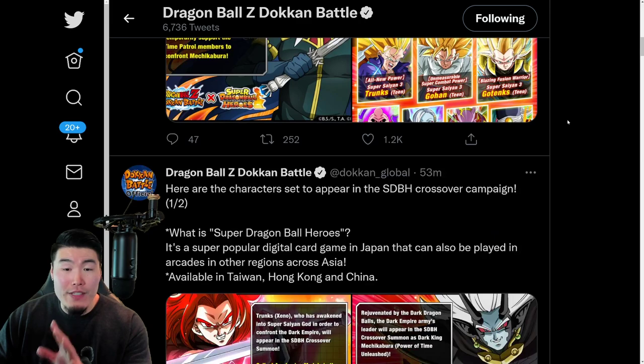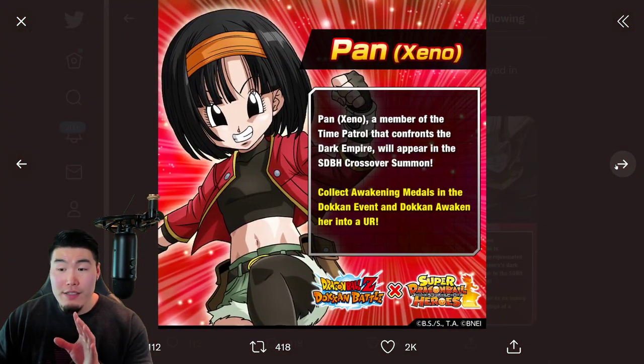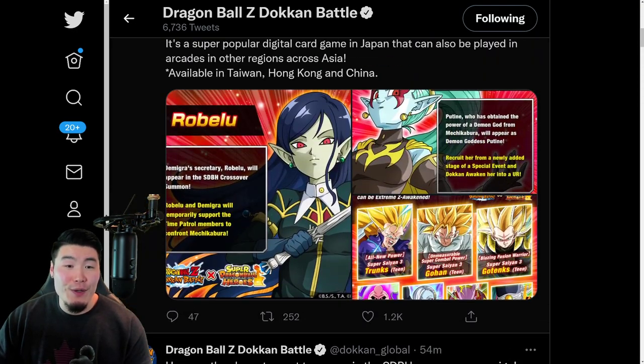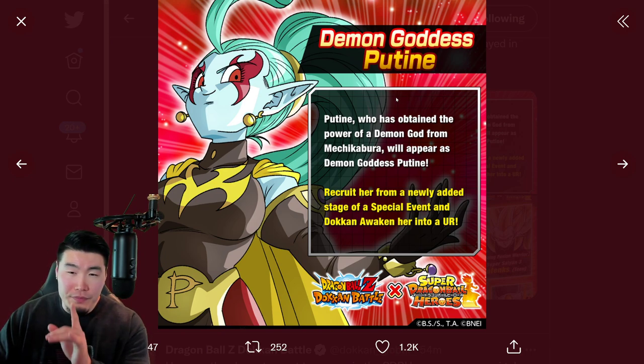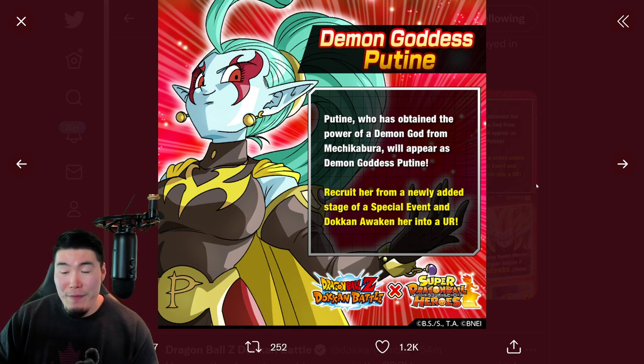So of the five summonable units, there's Super Saiyan God Trunks, Dark King Mechikabura, Xeno Pan, Supreme Kai of Time Brainwashed, and Secretary Robelu. And of course, we also knew about Demon Goddess Poutine, who is going to be the free-to-play unit this year. Poutine, who has obtained the power of a demon god from Mechikabura, will appear as Demon Goddess Poutine. Recruit her from a newly added stage of a special event and Dokkan awaken her into a UR.